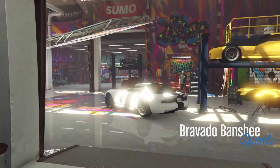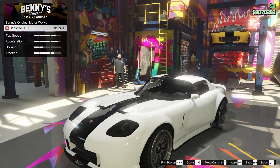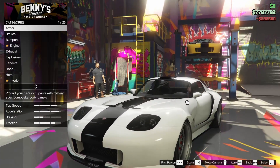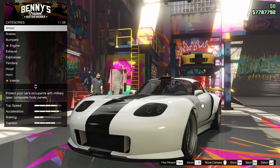Here we are at Benny's. We're going to go ahead and do this — $282,500, and it's going to turn into the 900R. There we go. Looks really, really good already. So let's go ahead and start customizing.